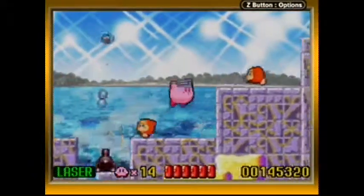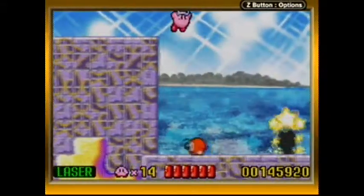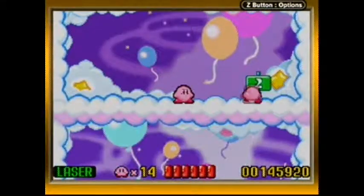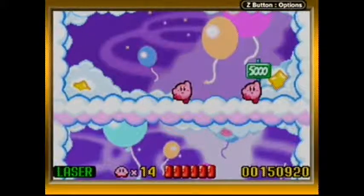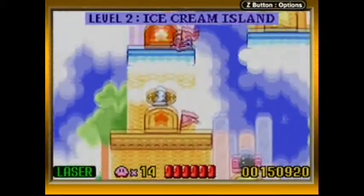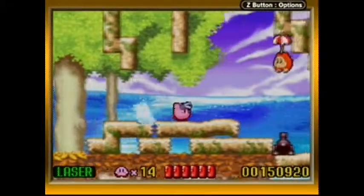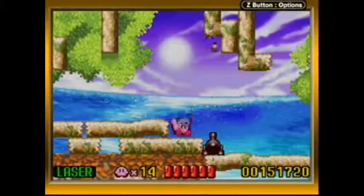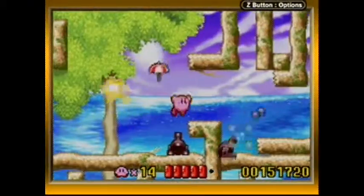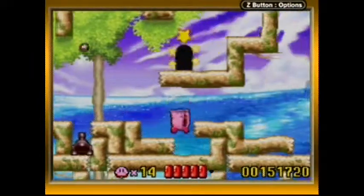It should be noted that the Laser ability counts as a fire element attack. While this isn't important now, it will be important a bit later. Ice Cream Island is almost over — just one more level. The first world had four levels and this world has five. Later on we'll be getting to areas that have six — not too much later on either, like the next world and all the ones after it. They're just starting you off with some smaller areas to get you into the hang of things.